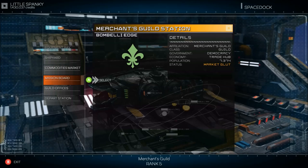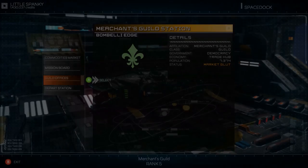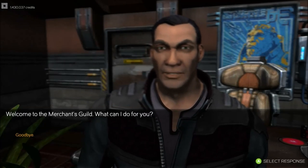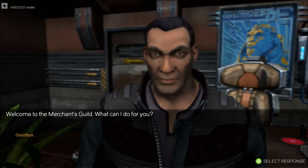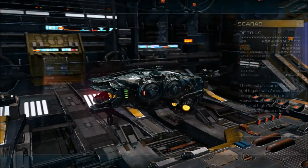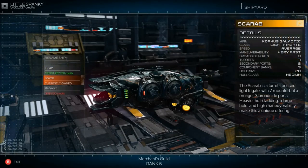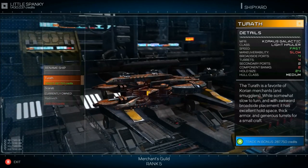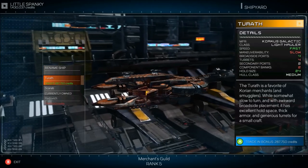You also want to come to the guild office and meet this dude. Welcome to the Merchant's Guild — it costs 10,000 credits to join, and then it gives you access to a couple of ships that you can't get at any of the other stations. One is the Turath, which is a light hauler — not a bad ship.